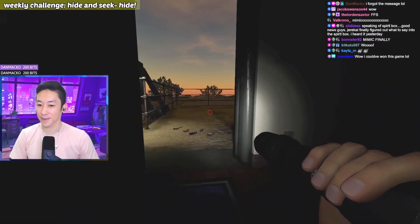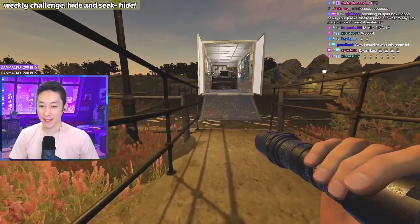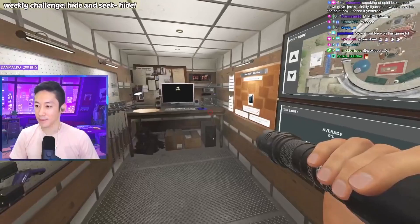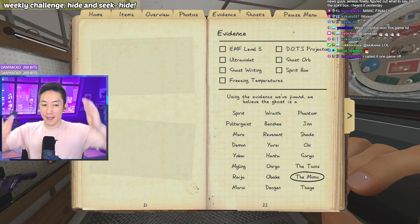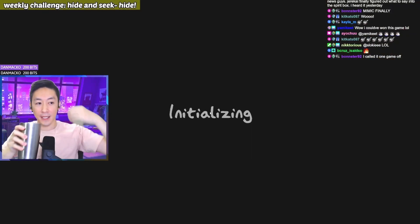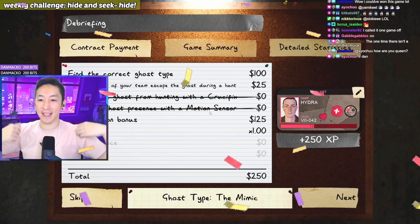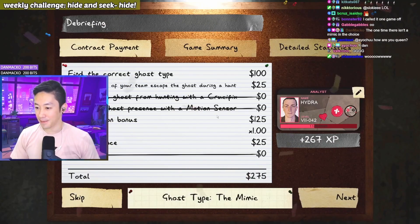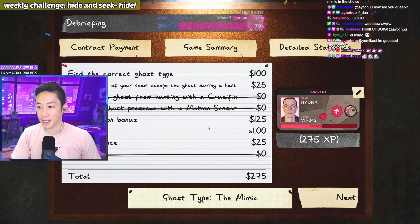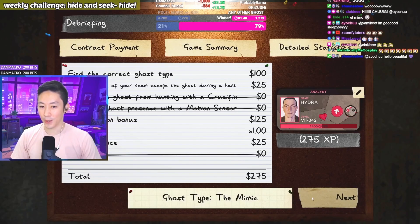Wow, I would have won this game. So how do we know it was a Mimic? It changed ghost types — the first time it was fast the entire time, this time it slowed down near me, which was very confusing, but Mimic. That's two, we got one more now. Recent active chatters — for some reason usually it pulls a lot of my bots or mods, but today it's decided to be fair, so it's not rigged. Pikachu, you get to pick three ghosties for us, please.